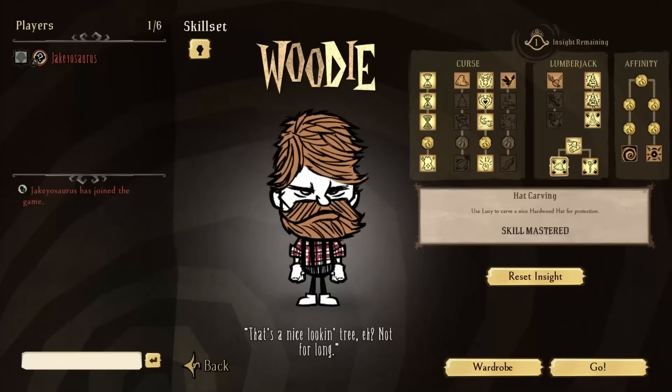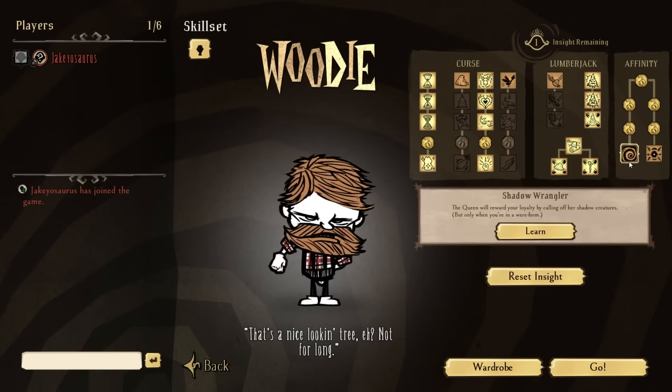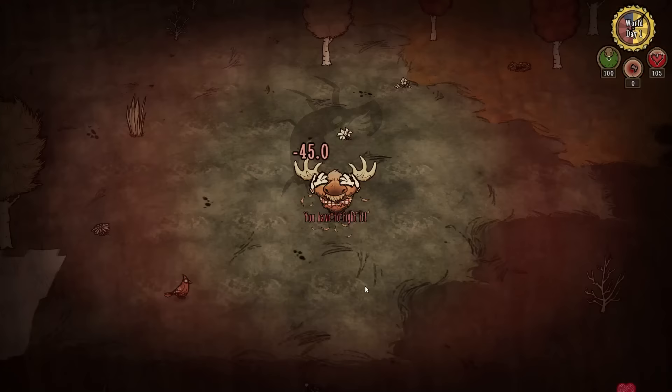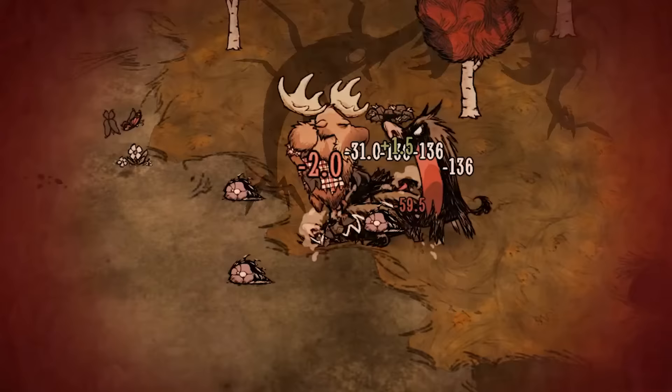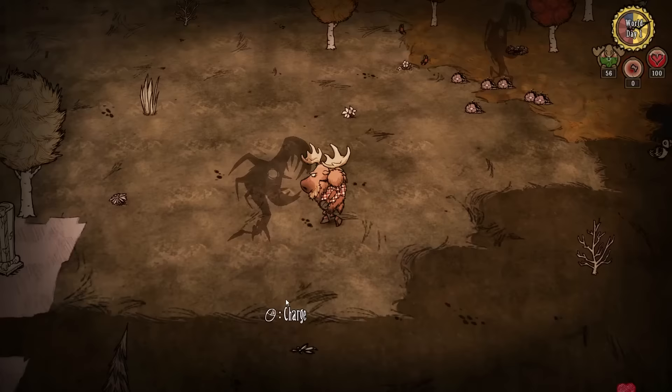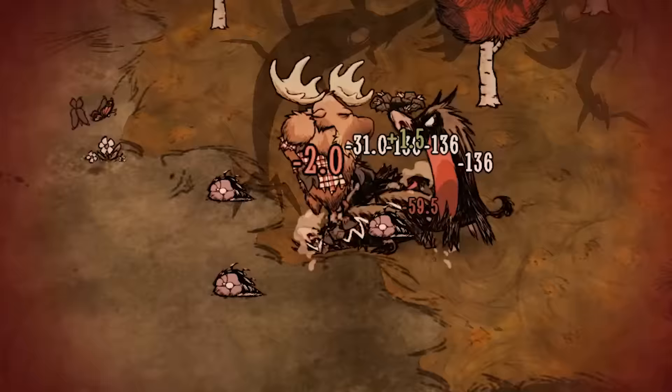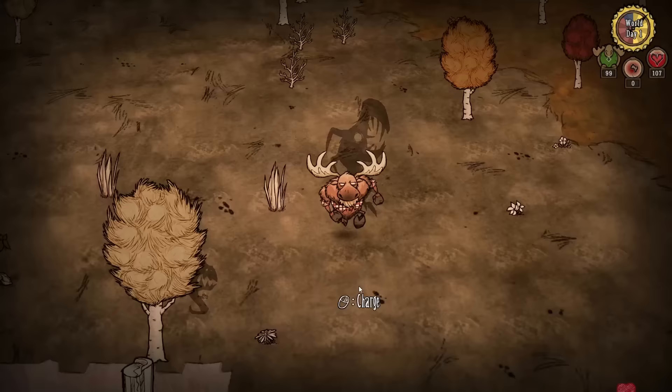Finally, we have the affinity section — time to choose whether you side with the shadows or the moon. The shadow alignment causes a bone helmet-like effect when you are in any wereform. If any shadow creatures were aggroed on you — whether you're insane or not — once you transform, they will de-aggro and won't aggro on you again unless you attack them or transform back to human. Holding the attack key won't attack passive nightmare creatures, but if you force attack them, they will all aggro on you. The moose's area effect attack won't hit passive shadow creatures while you're insane with this skill, and this is also true for the moose's charge attack — it won't hit passive nightmare creatures even if you charge right through them.